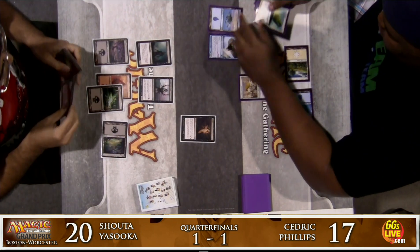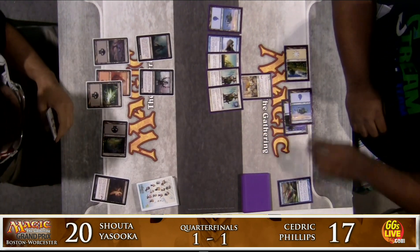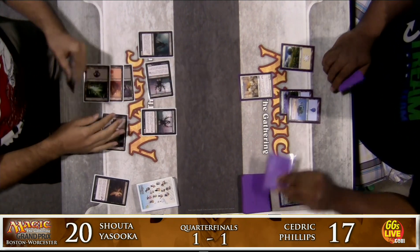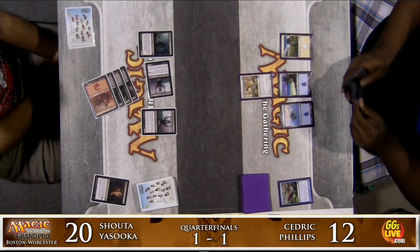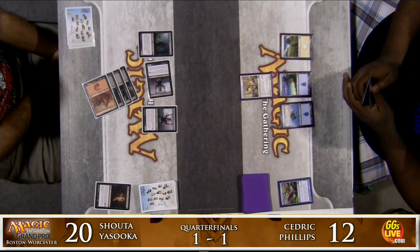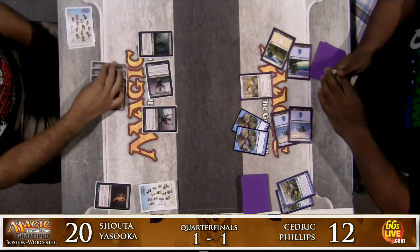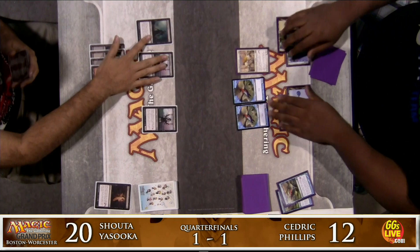Shota casts Servant of Nephrox, attacking in with his Walking Corpse for three. Cedric decides on Guardians of Akrasa to pause the beats. Duress reveals Cedric's hand: two Pacifisms, Arctic Aven, and Talrand's Invocation. We were just talking about how unbeatable Talrand's Invocation is, and Shota is not going to let that stay — he takes it. Cedric's hand is a pair of Pacifisms, Arctic Aven, and a land. A second Servant of Nephrox is added to Shota's board, and Cedric has fallen to a quick 12 life points.